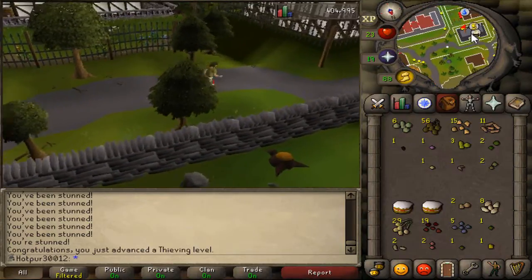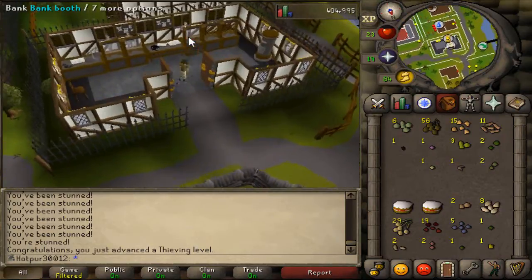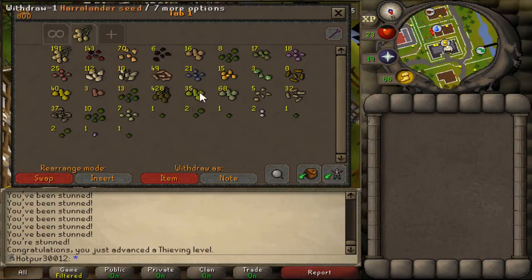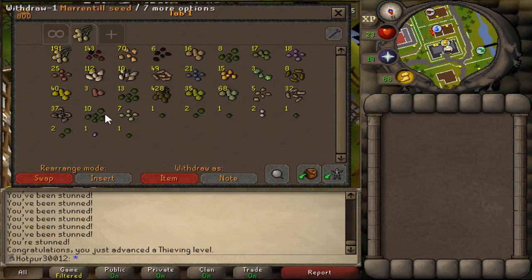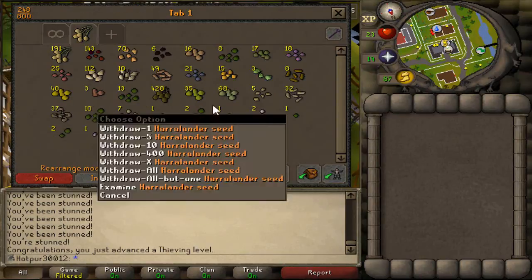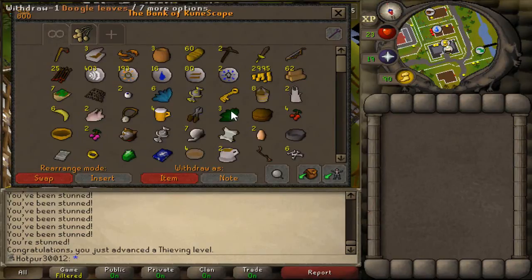Let's check our loot at the bank. Not too bad — we got a few tarromin, gwern, marantil, a few ranarr, and a snapdragon. It's not entirely representative though, as I did go back to the cake stall to steal cakes since I ran out. Expect to have to do that. I'll see you at the bandits.